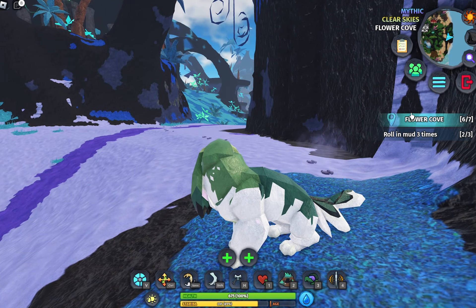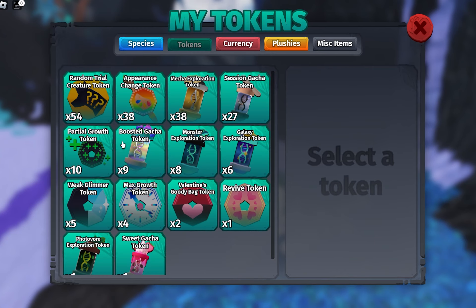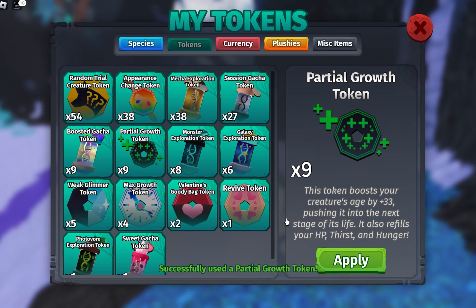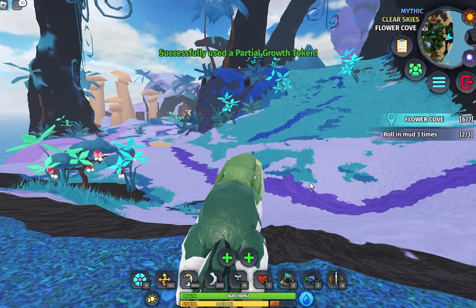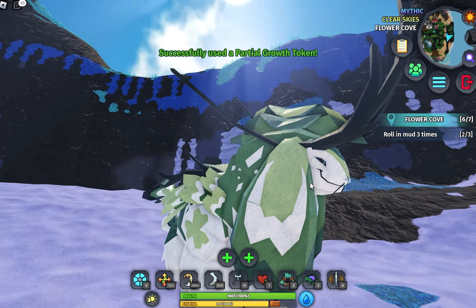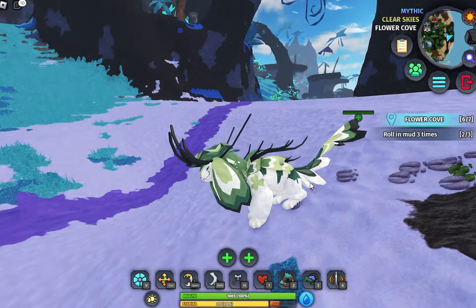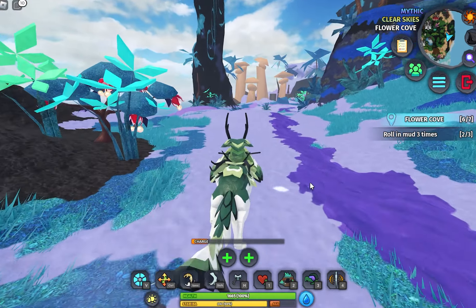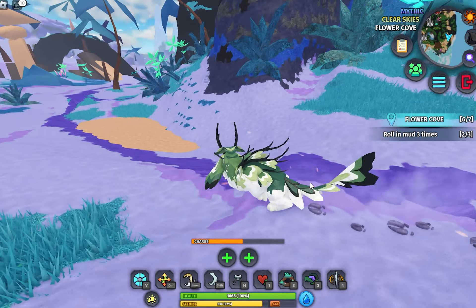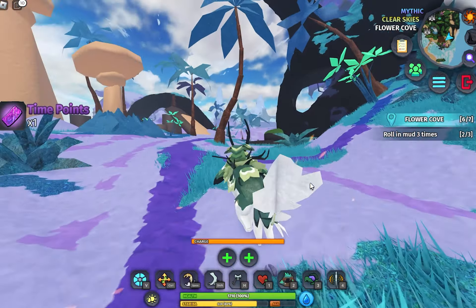All right, let's see what it looks like as a teen. Oh, there it goes — wow, that's really cool! It's got branches and leaves coming out of it, and it looks like it's pretty fast. All right, something is following me — that's Baby Cora, of course.